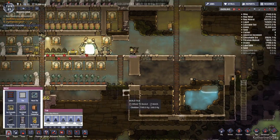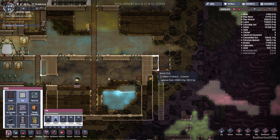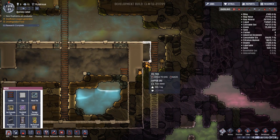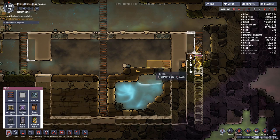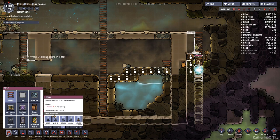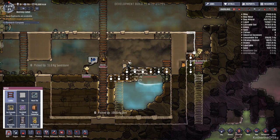Looks like we need to build some tiles here. We'll build them out of Igneous Rock - we don't really care, it's not that important. Looks like I need to dig out this stuff as we get closer to getting this cistern open. I think we can do this if we do a priority nine ladder up this way, something like that.